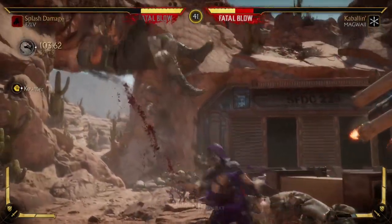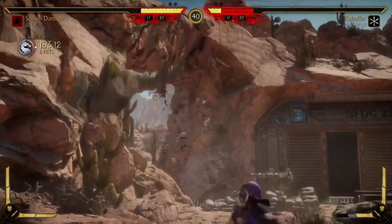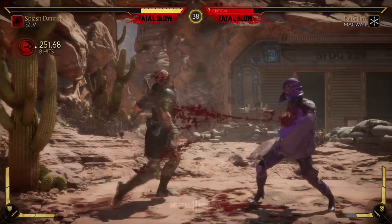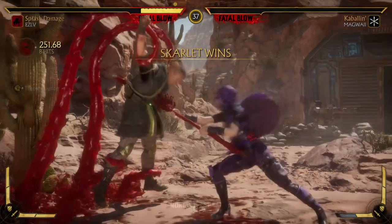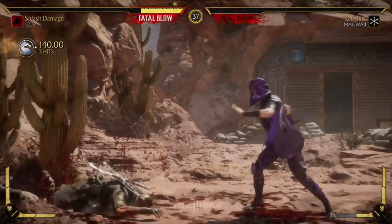Key thing to note is the Blood Siphon — the back forward 4 — needs to be equipped in the attribute or gear section in order to do this combo. The hard part about this combo is that forward 4 into the Blood Siphon, back forward 4. It's a little bit difficult because you gotta time it correctly and get the rhythm, so the best way to do it is just consistent practice.